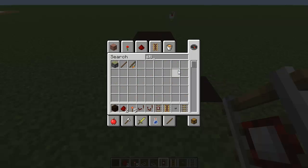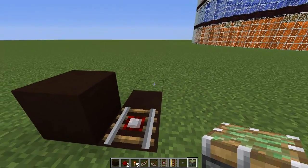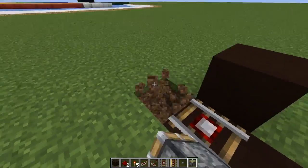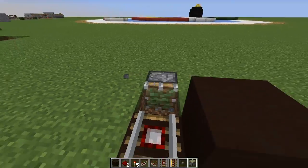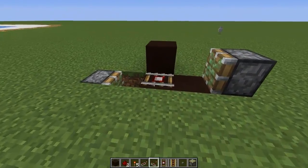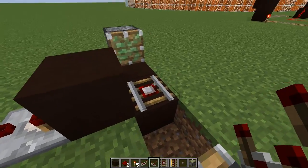Then you're going to want to get some sticky pistons. You want to put a sticky piston right here so it'll reach out and grab this rail, and then you want to put another one right here to reach out and grab the block below it. After that, you want to go ahead and put a comparator right behind the block of where the storage mine cart will be.